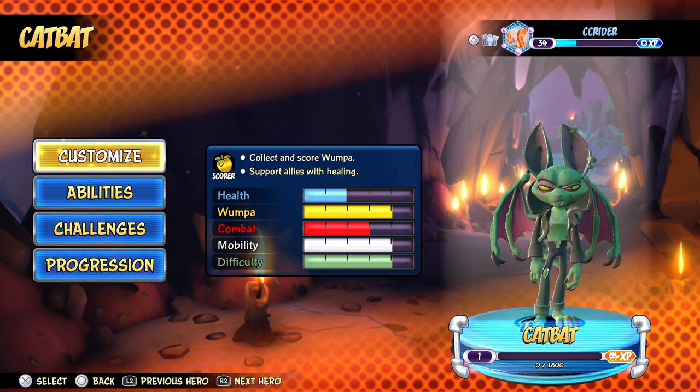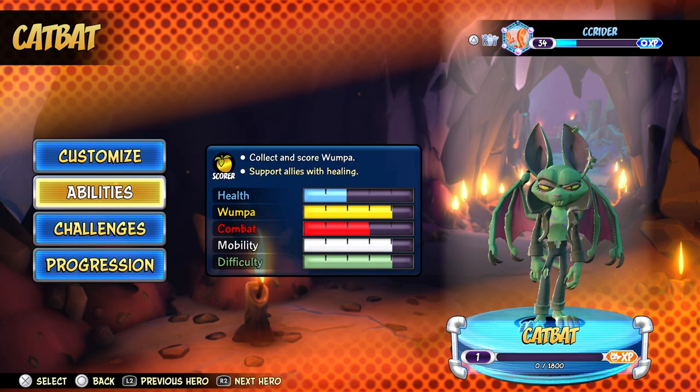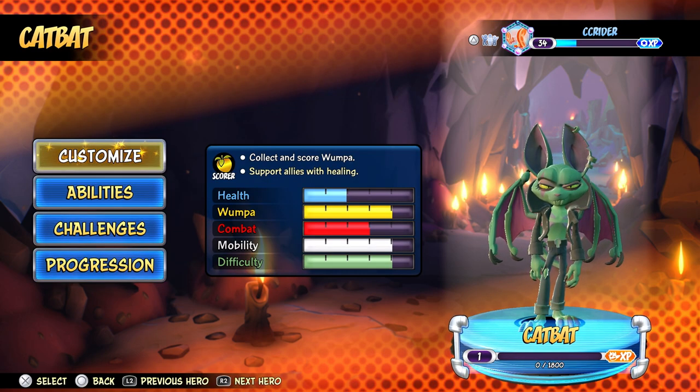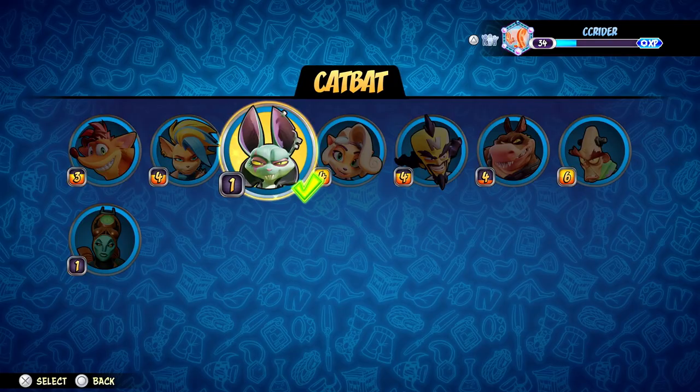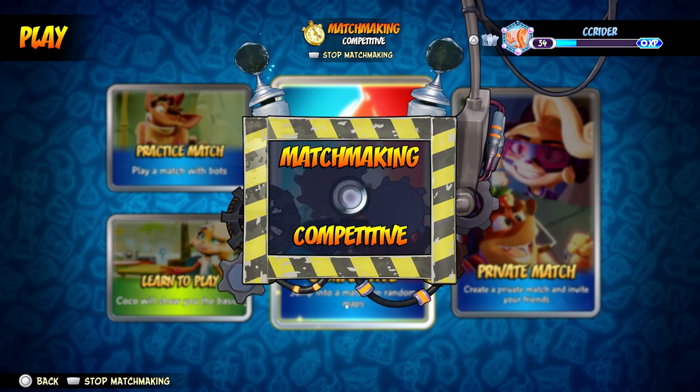As you can see, they're a scorer type character, so that means they just collect Wumpa and support allies with healing, which is very cool — that's unique to CatBat. Health is low, Wumpa is pretty high, combat's in the middle, mobility is pretty high, and difficulty is pretty high. Looking at the abilities, we can flap around with the wings, we have a wing combo, a heal burger, and a dive bomb. That's where the burger was coming from — it was coming from CatBat. Seems like a pretty cool character. Let's hop into the action and see if we can win a few in competitive mode.